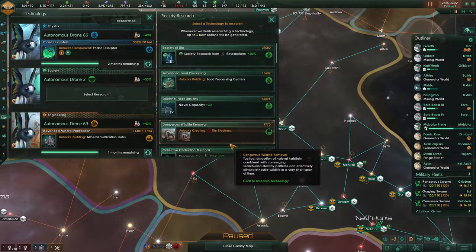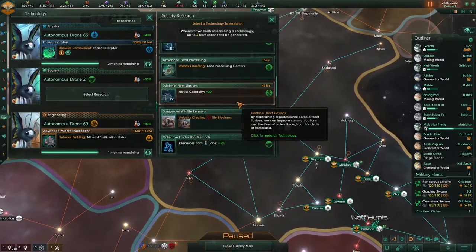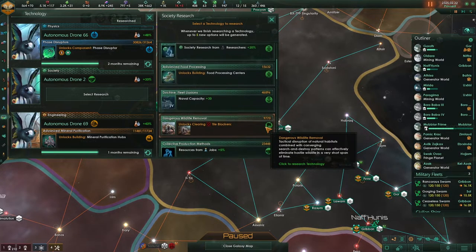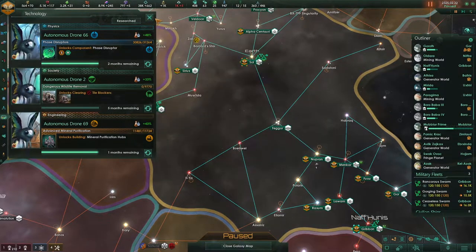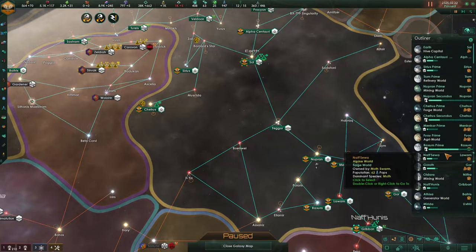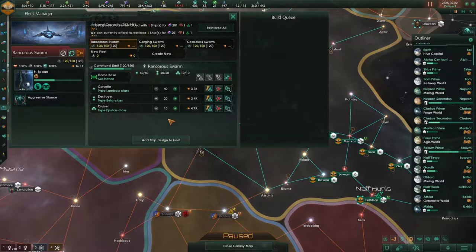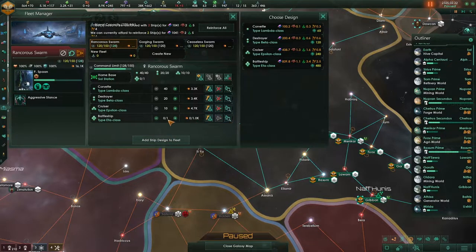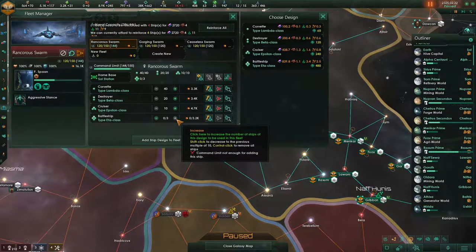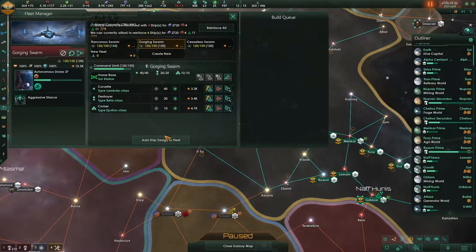What do we want? Is there power in here? Naval cap plus 30 — you know, that is not bad at all. Or go with some of the cheap attack and clear those tile blockers out of the way. Volatile mode is back. Exotic gases are at a negative — that's not good. For now, let's add those battleships. Just three, huh? Wow, I was kind of hoping for a bit more.